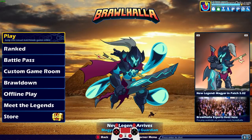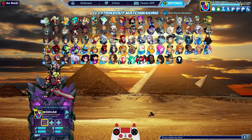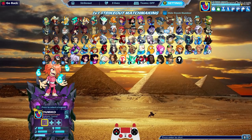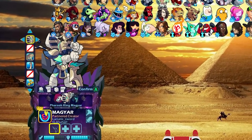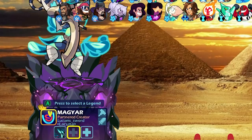How's it going everyone, Lucian Sword here playing some more Brawlhalla for you today. Hope y'all are having a beautiful day wherever you might be. Today we're doing another themed strikeout video — Egyptian themed strikeout. I've never been able to do this before because we didn't have enough Egyptian themed skins, but now we do because of the release of Magyar and the Pharaoh King Magyar skin.